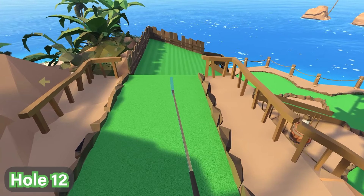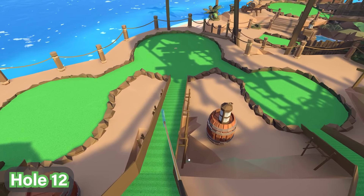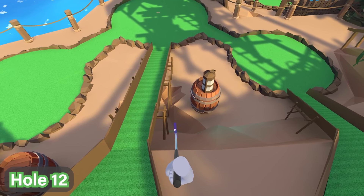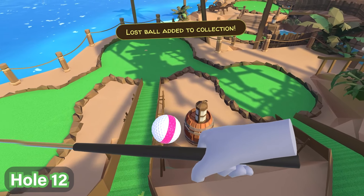For hole number 12, we're going to go down into the course right in the middle, and right under this bridge part over here you'll see in the crevice down below the ball is just chilling in there. Go ahead and pull it up like this — that's how you get that one.